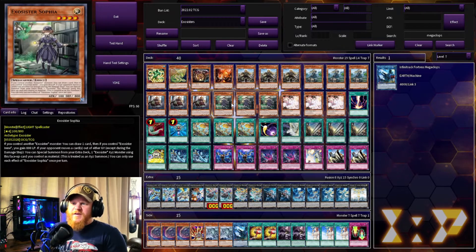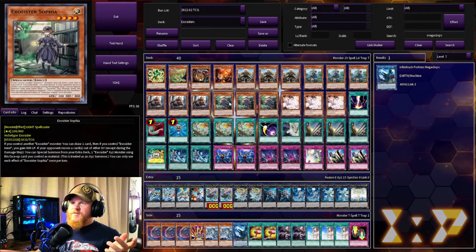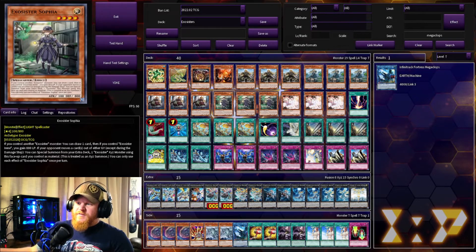Sophia's first effect is: if you control an Exosister monster you can draw one card. So if you normal summon this one you can special summon one of the others. Either way you gain 100 life points and draw a card, so Sophia's pretty good. It says if you control another Exosister monster you draw one card — normal summon her, get a special summon, draw a card. Then if you control Exosister Irene, gain 100 life points. This one probably has the most value. It has the same second graveyard effect as the others.